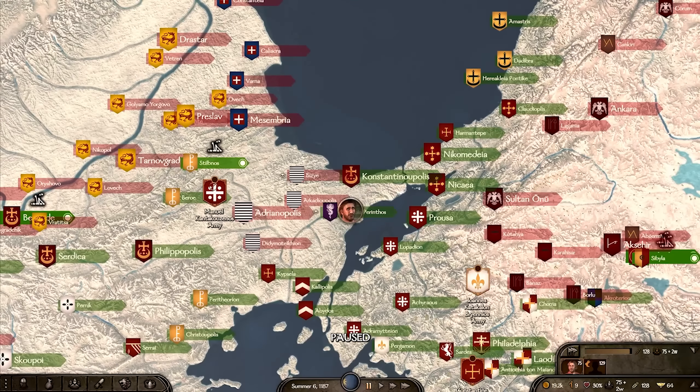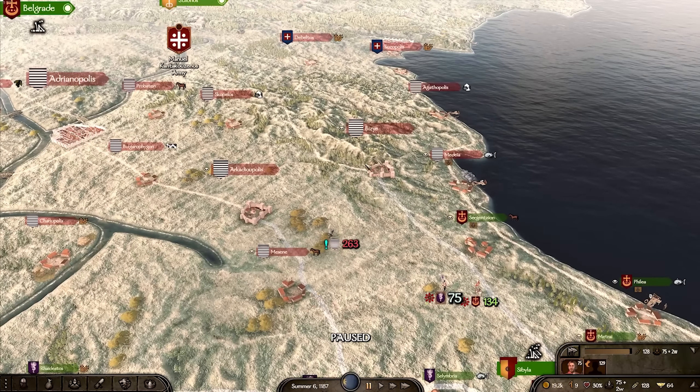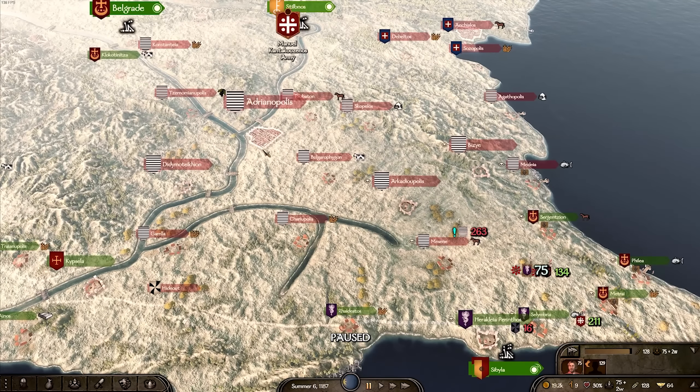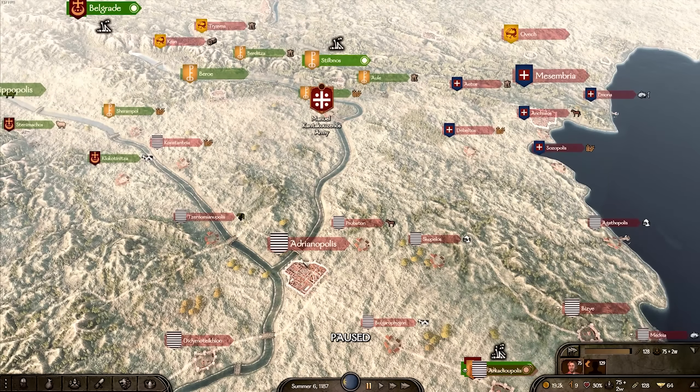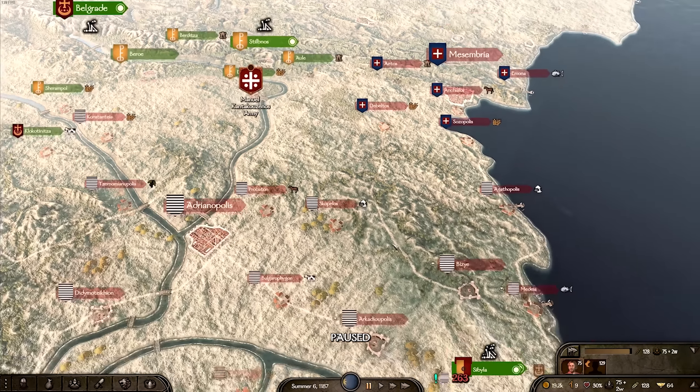Things are looking pretty dire for the Byzantines — we are cut off. Our first goal should be to try and take back these two castles, which will secure our path to Adrianopoulos. Then we can push northwards and try to connect back up with our armies to the north. There are a few very good armies around here.